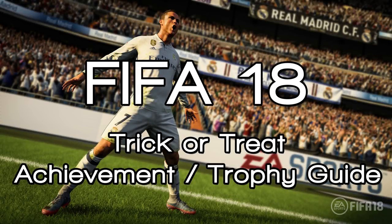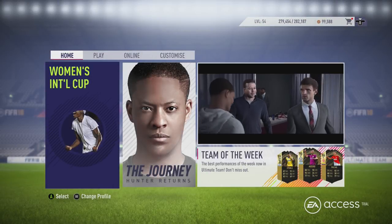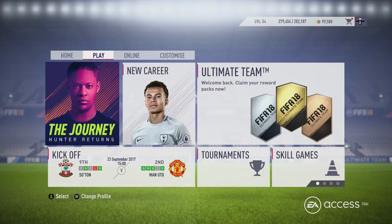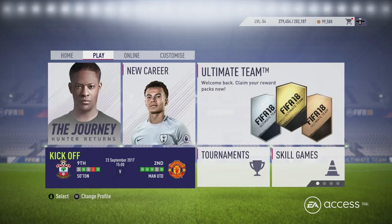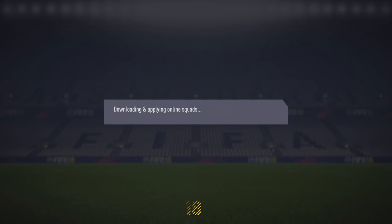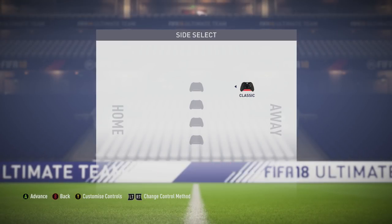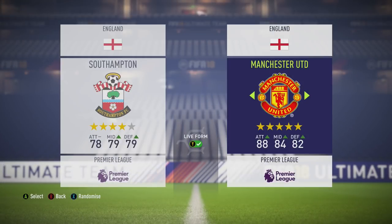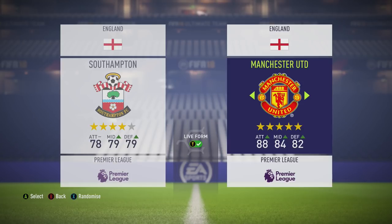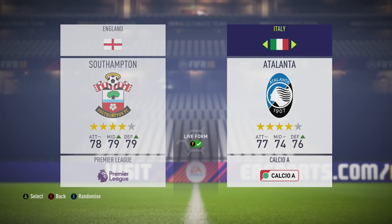What's up guys, this is Dave from the True Gaming Network and I'm back again with another FIFA 18 achievement and trophy guide. This time around we're going for 'Trick or Treat', which is to score a goal with a flare shot in a women's football match. This achievement has been around in earlier versions of FIFA under different names, and whenever we've done a guide it has always been the most viewed, so hopefully this is going to help you get this pretty quickly.